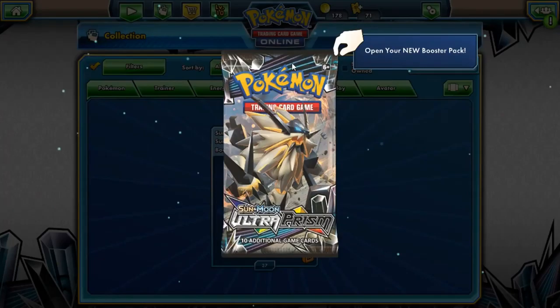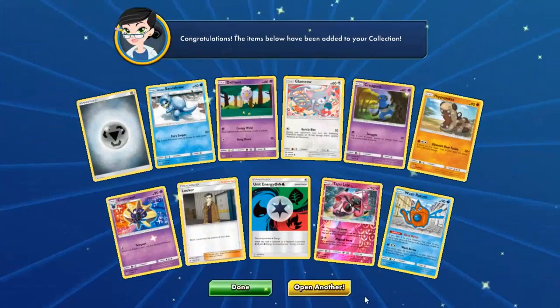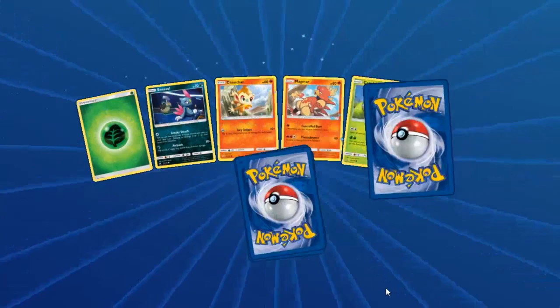I want the Dawn Wings Necrozma. Is that the only thing we really need? I've got two of them already — just give me Dawn Wings. That Tapu Lele art is pretty though. You're going to get Tapu Lele eventually so you'll get Dawn Wings at some point anyway.